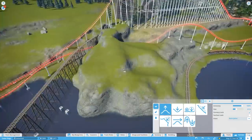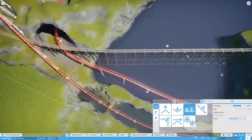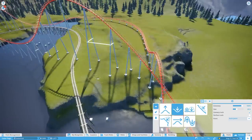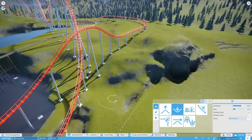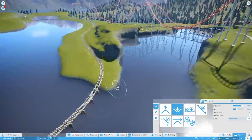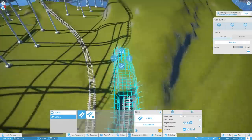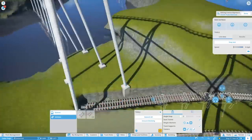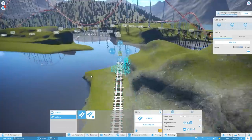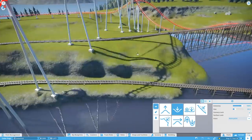Another suggestion from you guys was that the banking on some of the turns wasn't enough. The last turn going into the cave definitely didn't have enough banking, but most of it was pretty good. I ended up tweaking all of them just a smidge, adding a little more, and it came out pretty nice. I didn't want to make the ratings any worse — they got slightly better, but not a drastic change. The ratings don't really matter in this game but it was a personal challenge not to drop them.